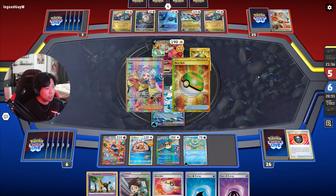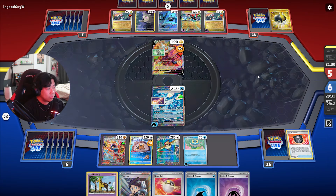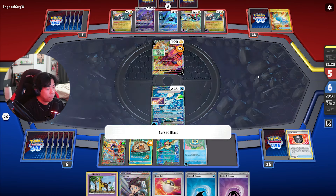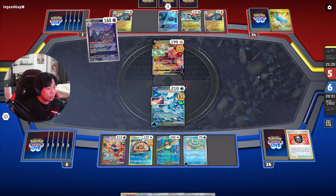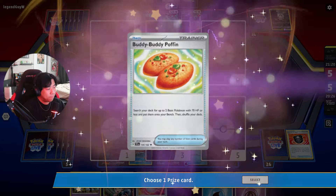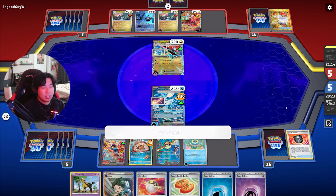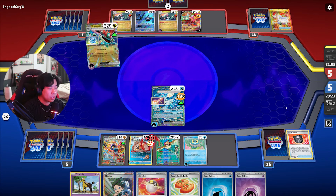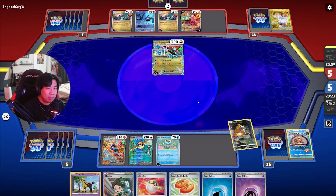They do got Rare Candy and Ultra Ball, so they're definitely getting Dusknoir. Can they pull off a double Dusknoir? They got the Dusknoir and pop it — we get a prize. Hopefully we get a Double Turbo. We get one prize, we're equal in prizes now. We didn't get the Double Turbo, sad. But they do run a Switch — I'm surprised they didn't use it the other turn. I'm guessing they're saving it as their only switch. They're gonna get three prizes from this. Luckily from that Iono we got Thornton straight into our hand.